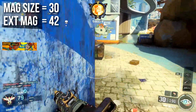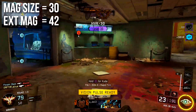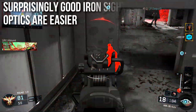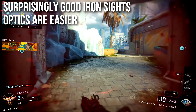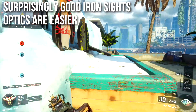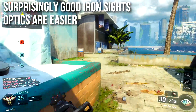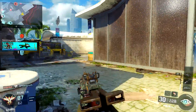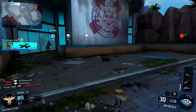Magazine size is 30, and extended mags brings it to 42. You'll burn through it pretty quickly with four shots to kill. It has surprisingly good iron sights — not the type I gravitate toward, but I didn't find difficulty using them, and they work okay at long ranges. However, optics are infinitely easier. This weapon just performs better with optics, and it is much easier to run optics on the HVK-30 than to use the iron sights.